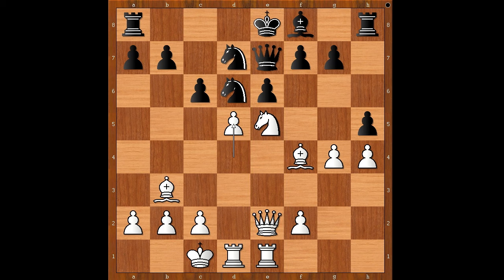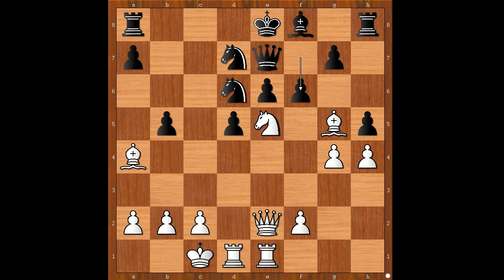Dragicevic played d5, c takes on d5, bishop to a4, b5. White to move. Instead of bishop to b3, Dragicevic played bishop to g5, and now f6. Two of the white pieces run the attack. Which piece to save? Dragicevic played knight to g6, forking the queen.